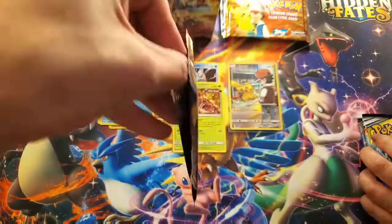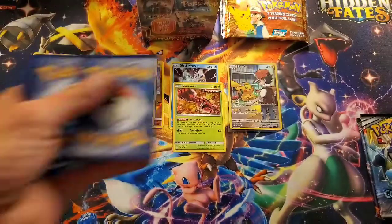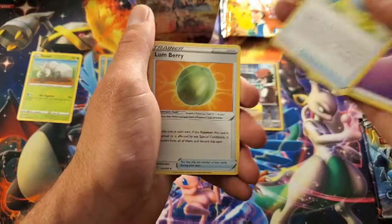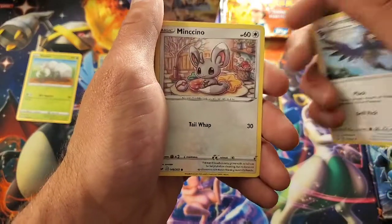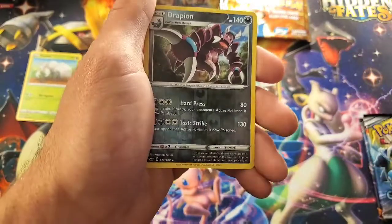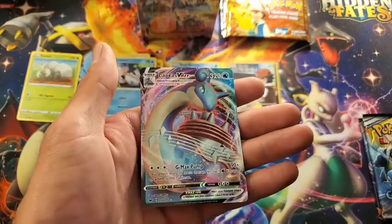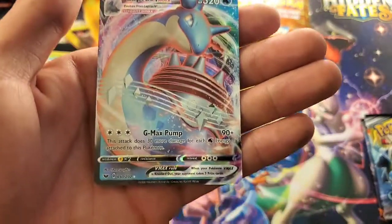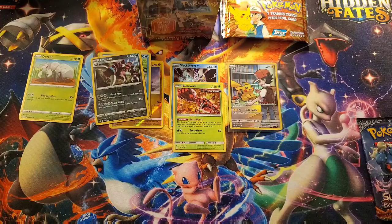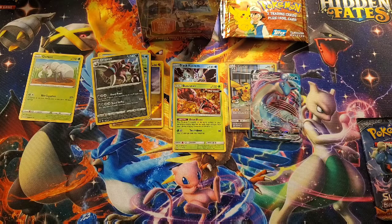Time for some Sword and Shield on my part — my penultimate pack before we get into the next mystery box. Psychic. We got a Rare Candy — nice card to get — Lum Berry, Corvusquire, Mincino, Sobble, Blip Bug, Ball toy, Wooloo, reverse Drapion — a reverse rare — and wow, a Lapras VMAX G-Max! That is gorgeous, that is a beautiful card.